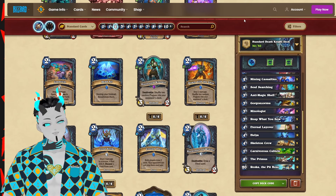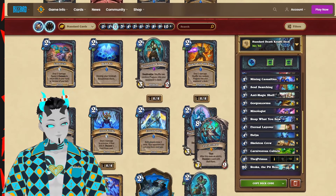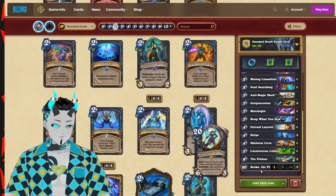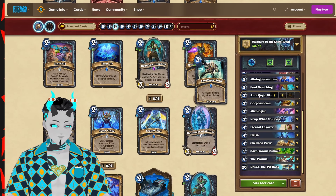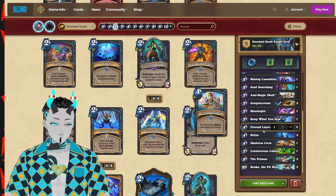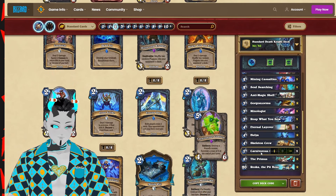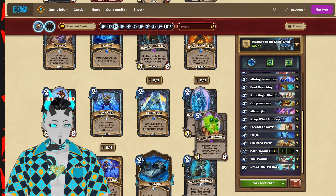We're going to be first starting off with an infinite Unkiliax list using the new card Carnivius Cubicle as a way to either revive Unkiliax the Primus or Rexha as our win condition, thus giving us basically infinite mind controls, additional HP, or big taunt minions. We'll also be using Anti-Magic Shell to protect the cubicle so our opponent can't do anything with it, then using things like Eternal Layover for additional bodies on board, and the Excavating Package as a way to easily combo into the cubicle that will be reviving all of our key minions.